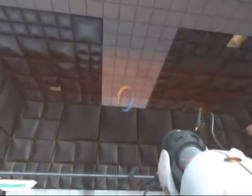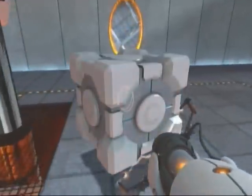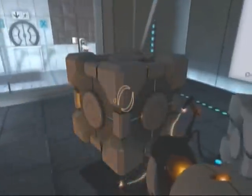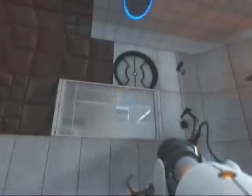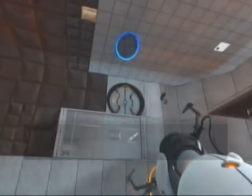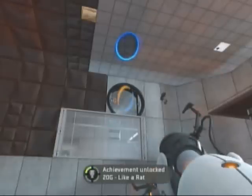And that will turn on this lift, which has another cube on it, so you want to grab that. Pick that up and bring the cube back into this room. Now fire a blue portal out there, orange portal over here. Take this cube off the button and jump through. Fire another orange portal anywhere and there you are, trapped in this area. GLaDOS mentions it — she'll open that door for you where the two cubes are inside, and you'll also get the Like A Rat achievement, as you're about to see. Achievement unlocked. Perfect.